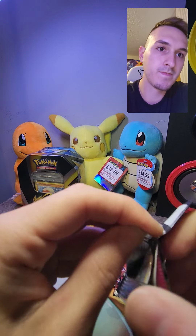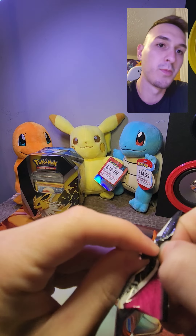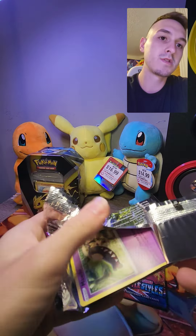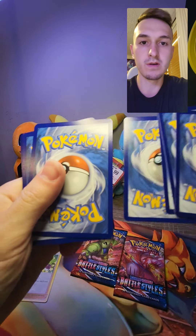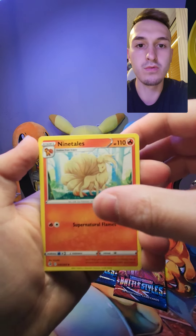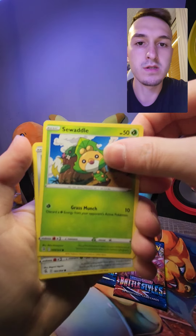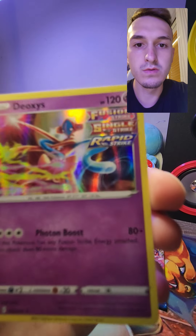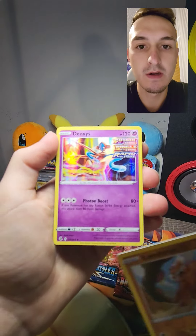Sometimes these Pokemon cards just don't want to open. Sometimes they open up super easily, and then most times they're just ridiculous. One, two, three, four. I'm excited for the Battle Styles, though. Energy. Skater's Park. Frostmoth — beautiful. Ninetales — beautiful. Mawal. Makita? How do you say that? I don't have that card — that's a new card. Seawaddle — nice. Skarmony — beautiful. This is the reverse. Landorus. Look at this card — oh my gosh. I'll take it.